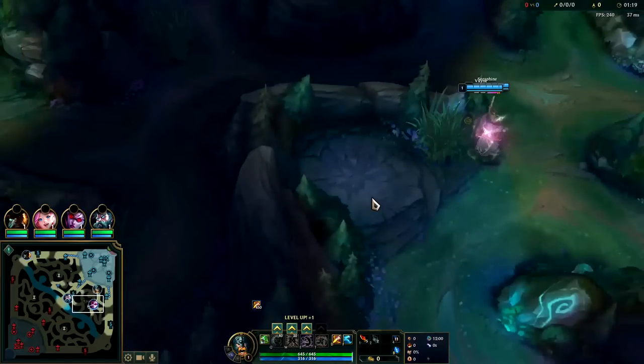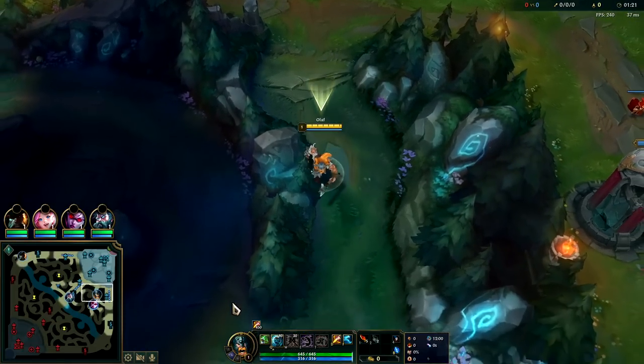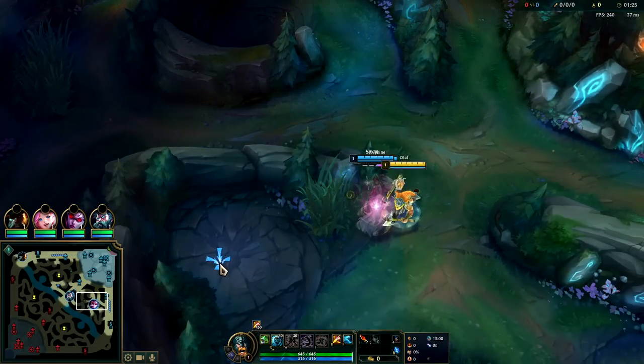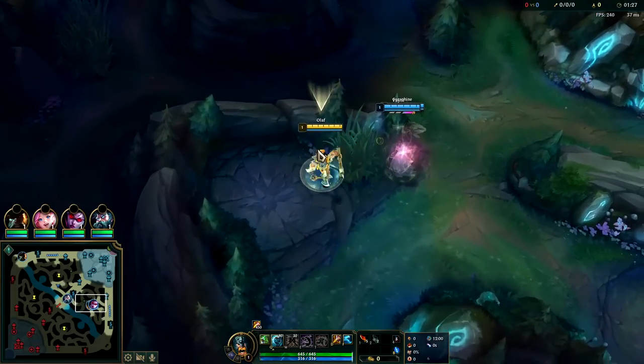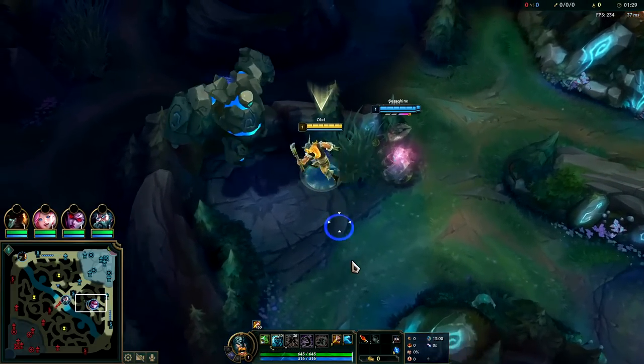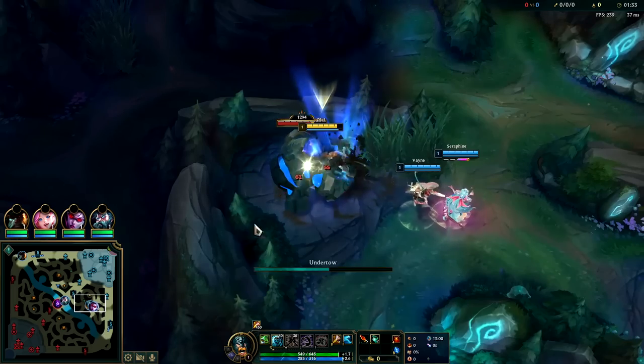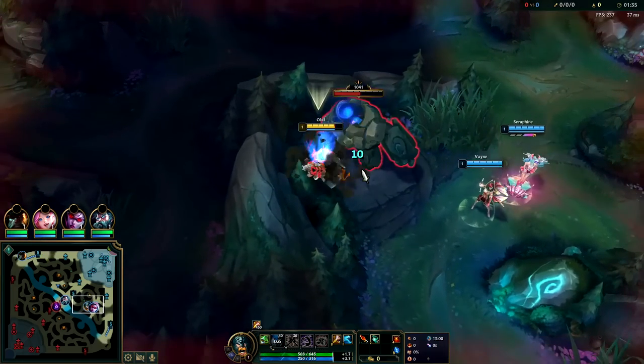Goredrinker for tank, Stridebreaker for stickiness. You want to start Q, max your Q first, E second, W last. You always want to take Ghost instead of Flash. The only time you take Flash is if they have a Jarvan or Yorick, that way you can get out of their cage.